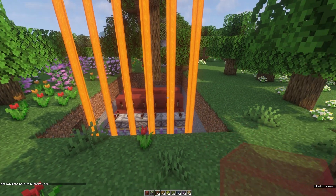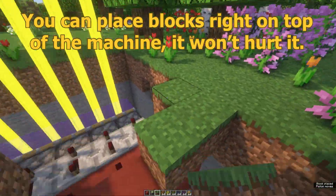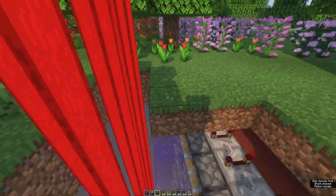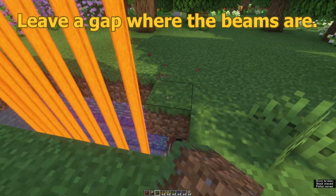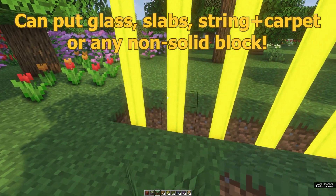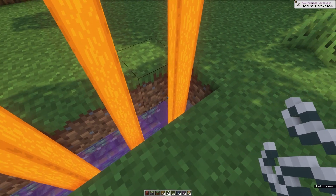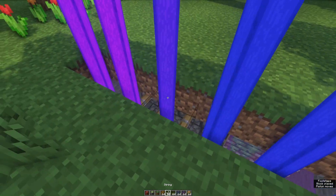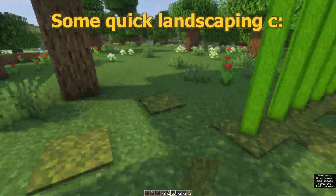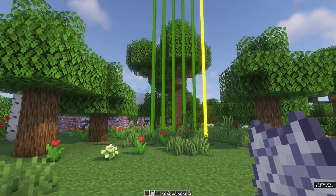Let's cover this back in, then it's time to show you what it'll look like all done. Beacon lights — you'll have to leave a space. You can put glass over that, or slabs would actually work as well. That looks really nice. It has to be not a solid block. We could also put string and moss, maybe that would also work. How about this? This is pretty cool — you wouldn't even know there's a massive machine below there. Very cool.